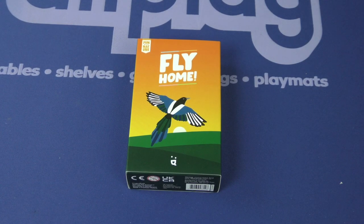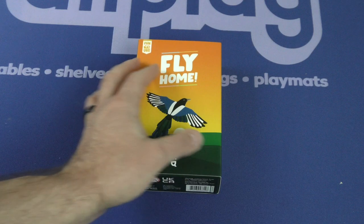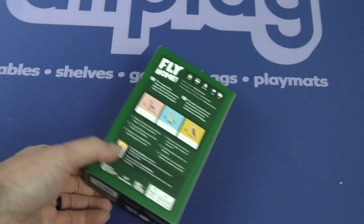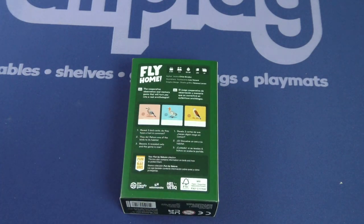Hey there everybody, it's Mike Delisio with another Dice Tower Daily Unboxing. Today we're taking a look at Fly Home. This is coming from Helvetique. Fun by Nature is the series of games. This one looks to be one to four players in about 20 to 30 minutes — the cooperative observation and memory game that will turn you into a real ornithologist.